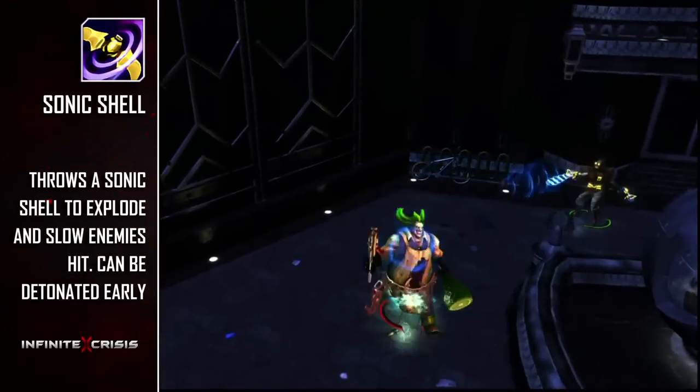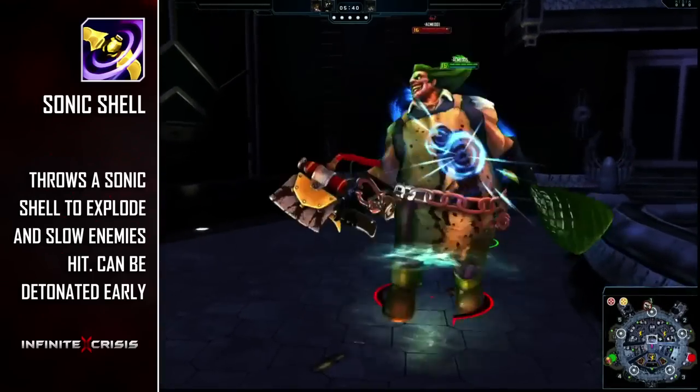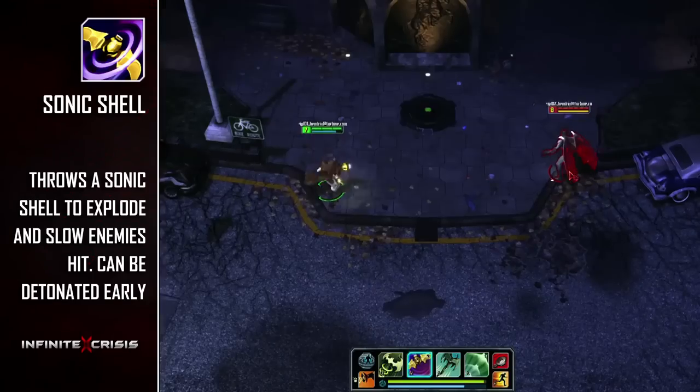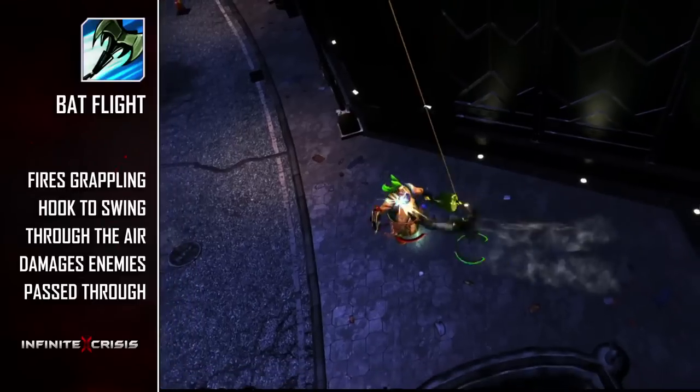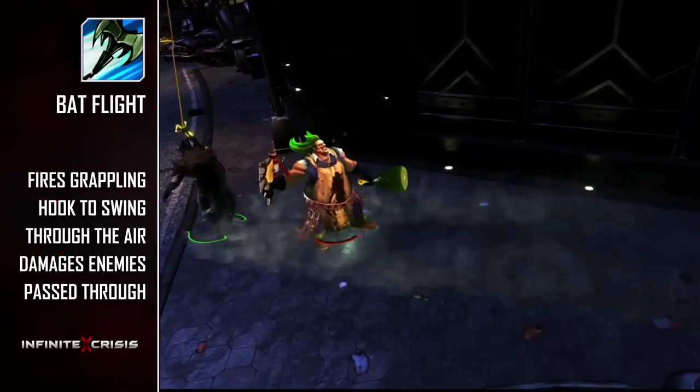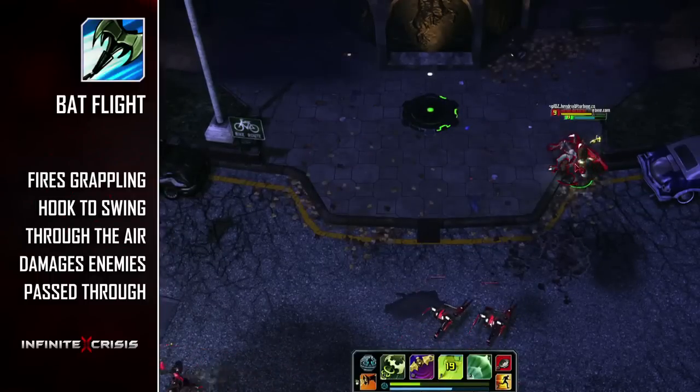Sonic Shell lobs a concussion grenade, and the ability can be activated again while the projectile is in the air to immediately explode. Enemies hit will be slowed and have Echoes applied to them. Batflight is your repositioning tool as you fire a grappling hook to swing in or out of combat at a fixed distance,